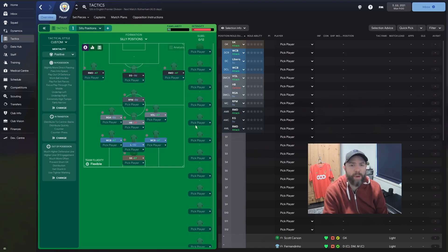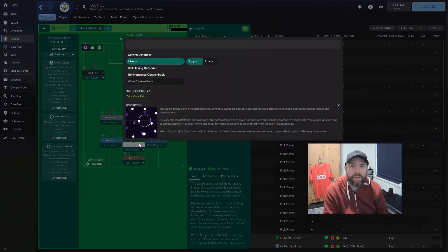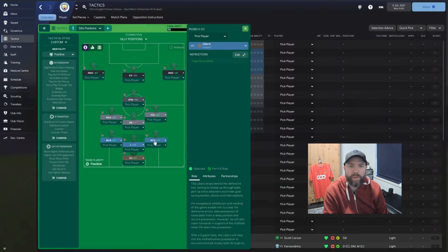I have not seen how the tactic is going to go, but let's run through it before we see how it goes. In goal, we have a sweeper keeper on attack — he has no other instructions. We then have a libero on support, because I think that's the only thing you can give them. You can put them on attack, but we'll put him on support just because we don't want to go too crazy.